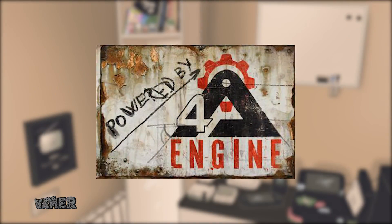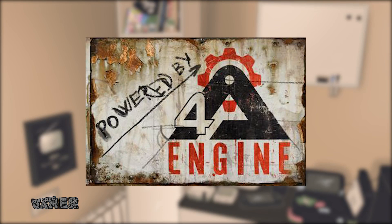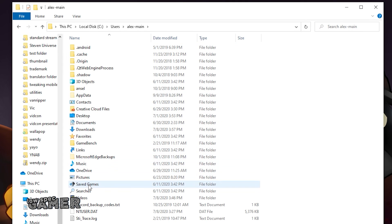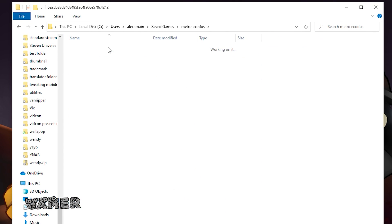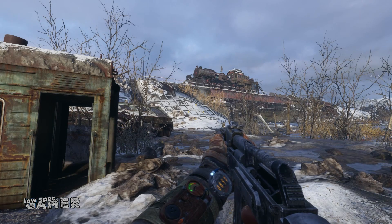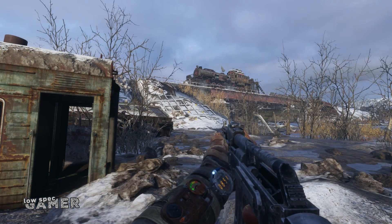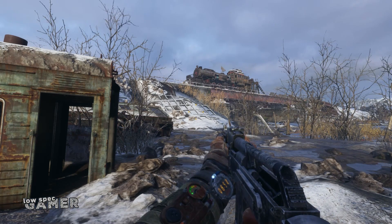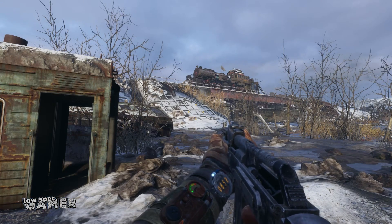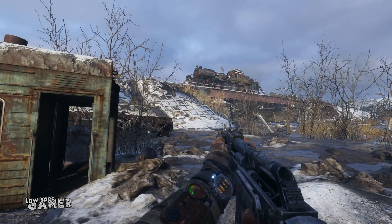Metro Exodus runs on the 4A engine, a custom engine made by 4A Games for use mainly on the Metro series. It saves its main configuration file in the saved games folder under Metro Exodus. The file is called user.cfg and you can see what parameters it loads there. The bad news is that, as tends to be with custom engines, the lack of documentation means I had no idea what other parameters could be added. The ones currently present don't really change anything useful and there is no developer console to dig around — until now.